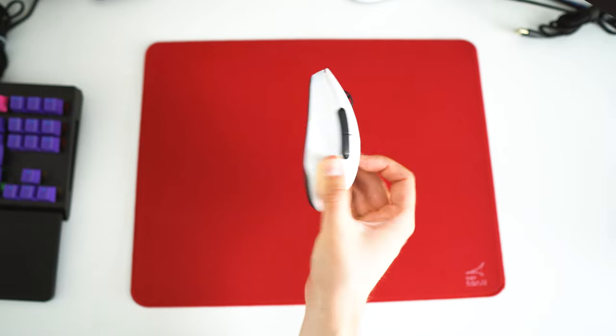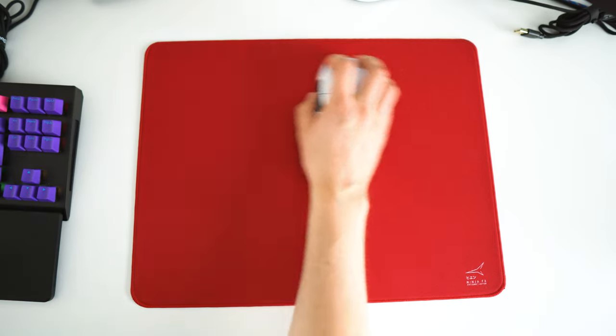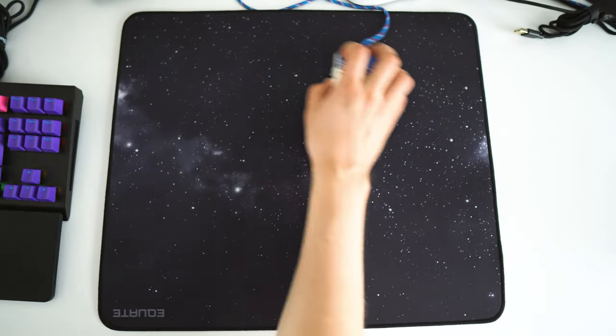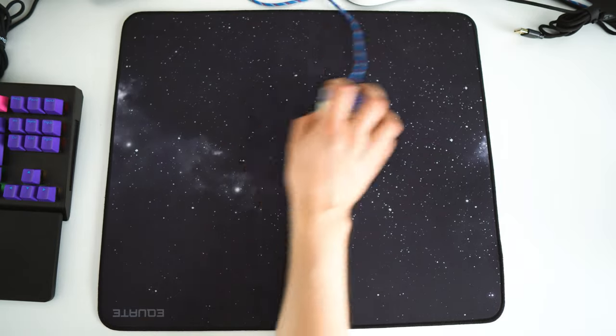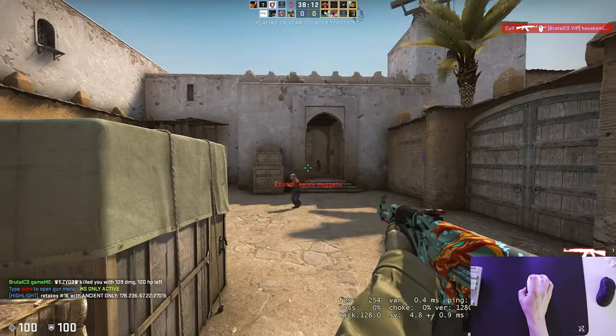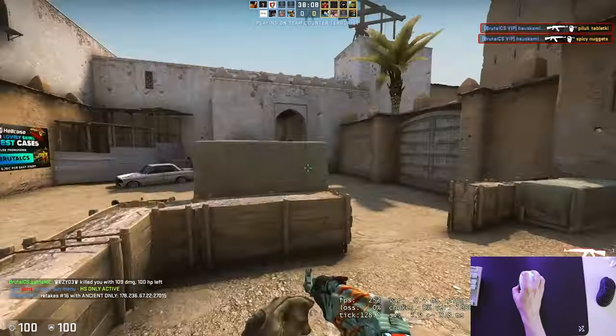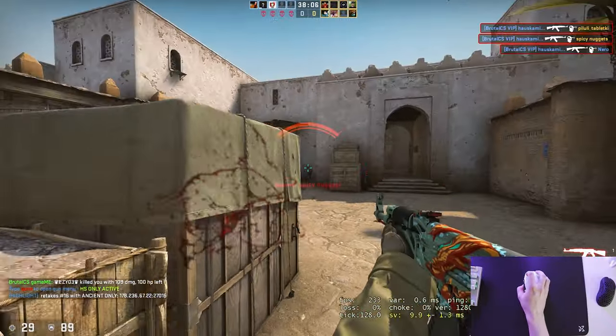Whatever mouse you're using, you want to get a pad that's good for that specific mouse. My personal preference is that if I'm using a larger and heavier mouse, I want a faster pad, and when using a small, lightweight mouse, I usually want something with quite a bit of control. The fourth thing is to consider your sensitivity when choosing your surface. If you play with a lower sensitivity, you can get away with a faster surface, and if you play with a higher sensitivity, you should most often use a slower pad, or at least one that gives you some feedback.